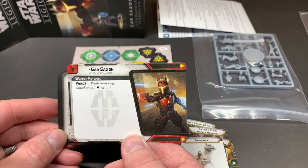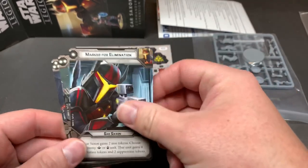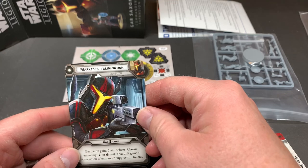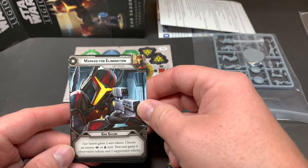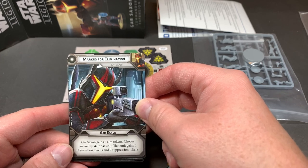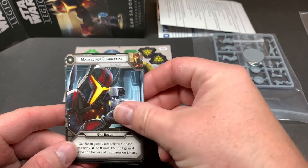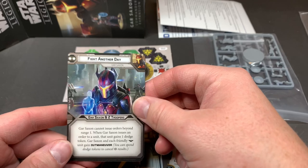Cool art on the back there. Here's his command cards. His one-pip: 'Marked for Elimination' — Gar Saxon gains two aim tokens, choose an enemy commander or operative unit, that unit gains four observation tokens and two suppression tokens. Two-pip: 'Fight Another Day.'